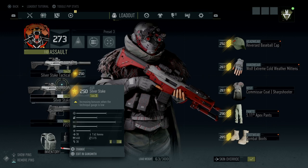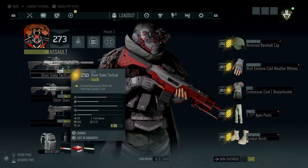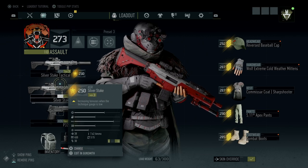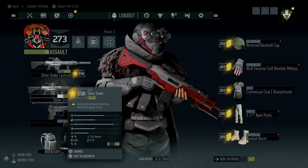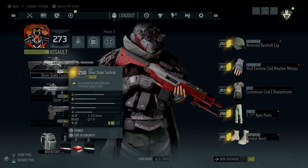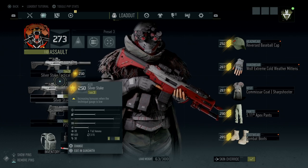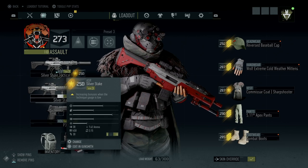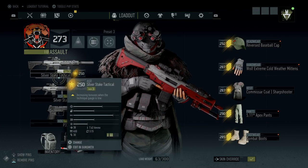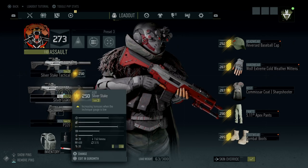I prefer the Silver Stake because I'm not a big fan of burst rifles. Burst rifles are still really good though — technically it's easier to keep up fast DPS with the Silver Stake Tactical because the burst fire tends to shoot faster. The Silver Stake Tactical puts out more damage quicker, but the Silver Stake is easier to control because it's in auto. It's easier to have controlled DPS versus burst DPS.